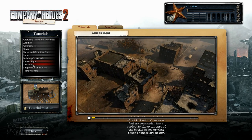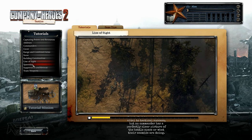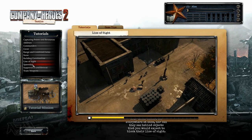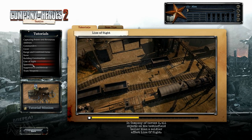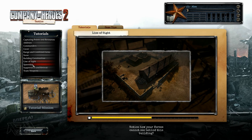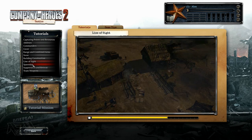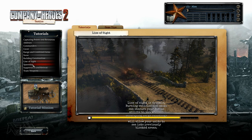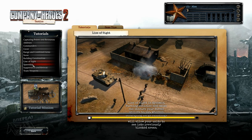Battlefield knowledge is vital to tactical success, but no commander has a perfectly clear picture of the battle space. Your units cannot see everywhere at once, nor can they see behind objects that block their line of sight. In Company of Heroes 2, all objects on the battlefield taller than a soldier affect line of sight. Notice how your forces cannot see behind a building — this true sight system can be used tactically to set up ambushes. Line of sight is dynamic: burning vehicles and smoke can obscure visibility, whereas destroying large buildings or blowing holes in walls will allow your units to see into previously blocked areas.